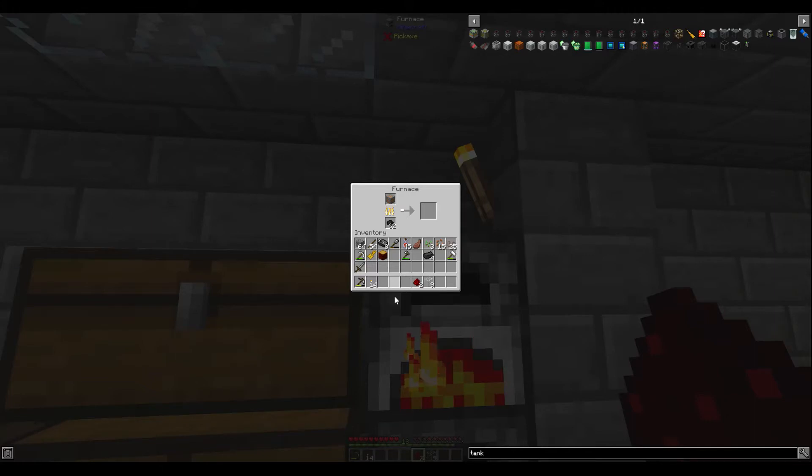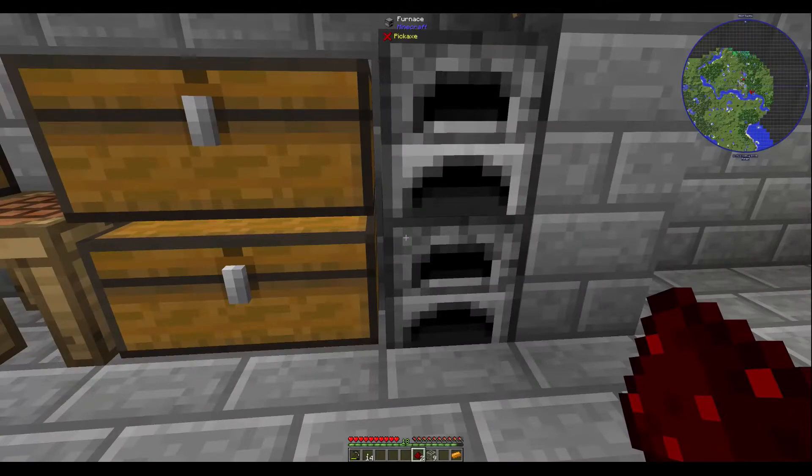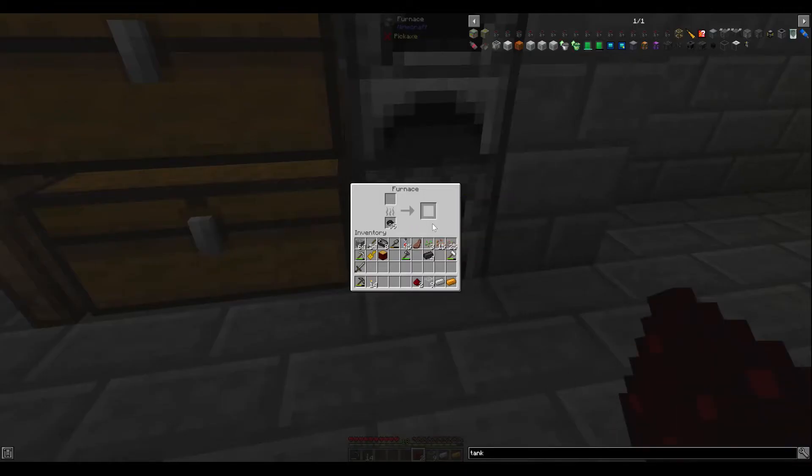I've got the stuff to make a quartz grindstone like I usually do, but we're so close to getting a pulverizer and a redstone furnace that I'm not even worried about it. So what we're going to be doing today is making a steam dynamo, energy cell, a redstone furnace and a pulverizer, and get some leadstone energy conduit between them for our first power.